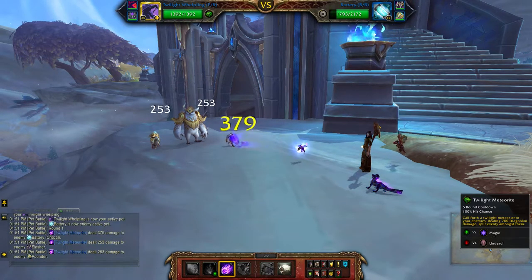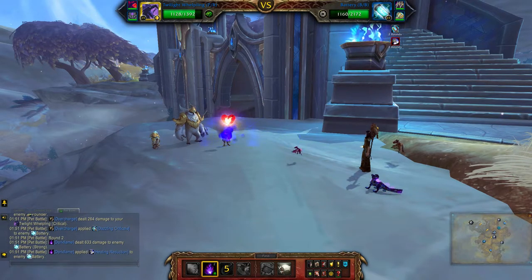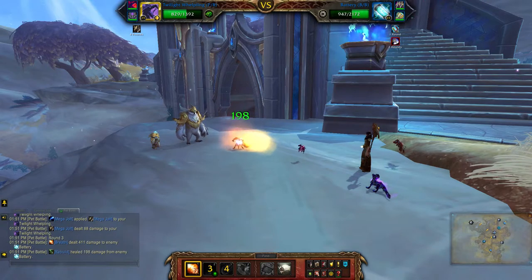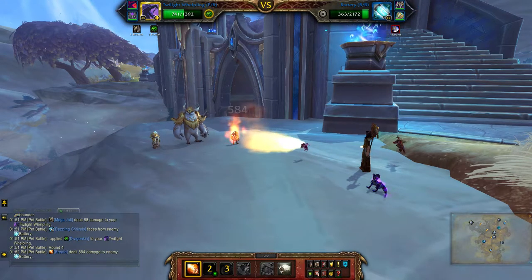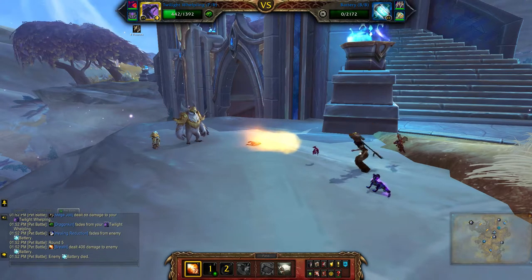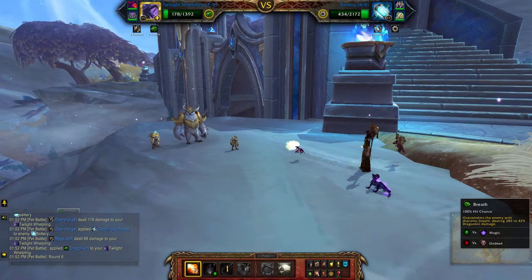Start with Twilight Meteorite, Dark Flame, then Breath — keep going with Breath, one more, and one more Breath.